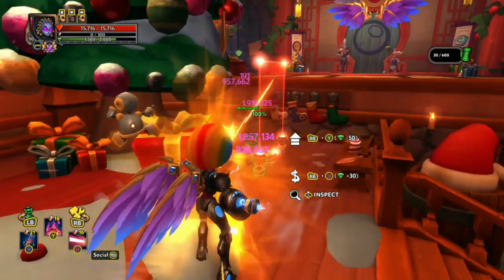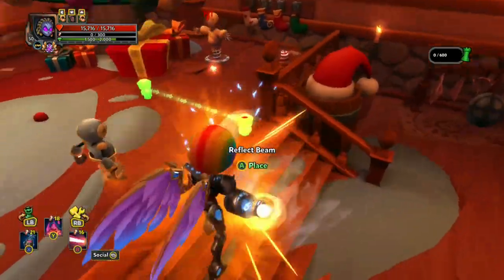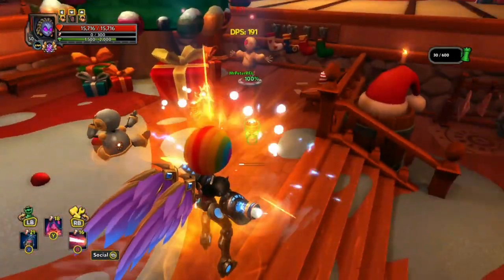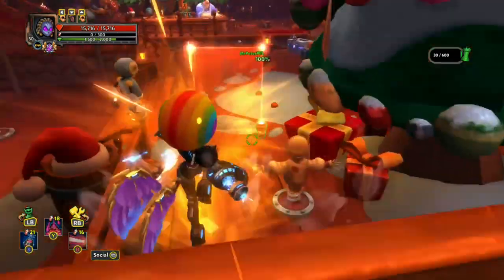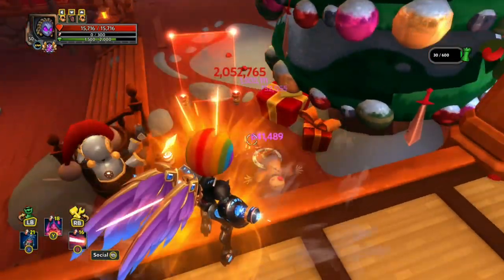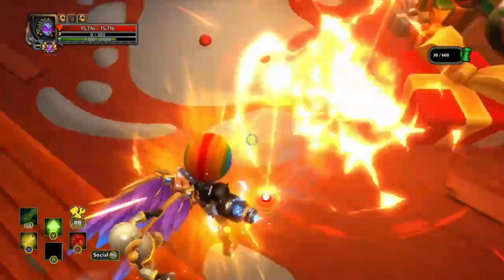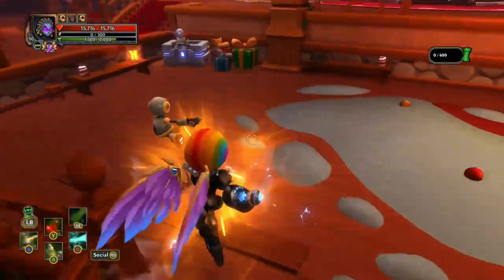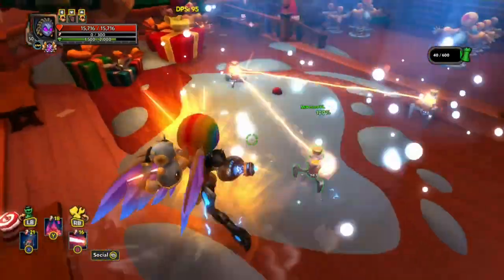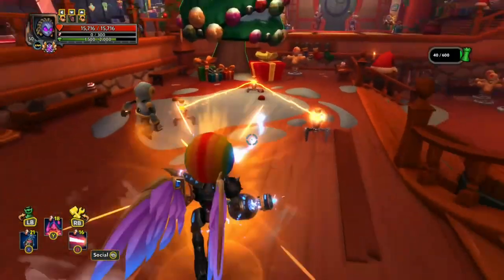Here you can see it's dealing 1.9 or 1.8 million to this dummy. Now when we move this further back, you can see the damage falls off significantly — it's no longer 1.9 million. Moving on to Proton Beams. Proton Beams are very simple defences. It's a beam. Once the enemy steps onto the beam, they are slowed and take AoE damage.